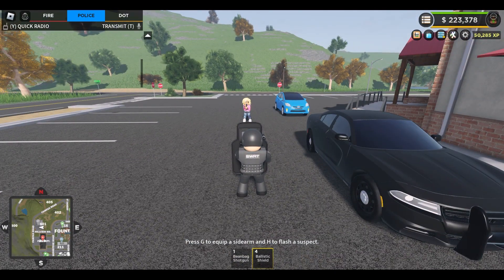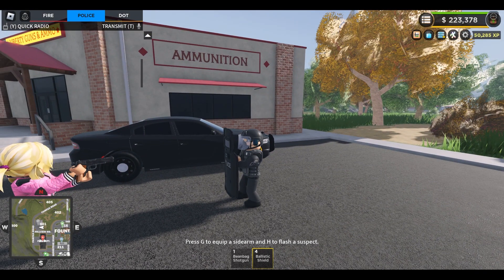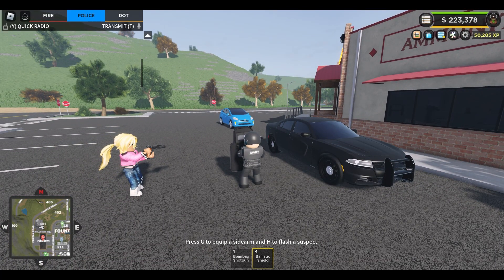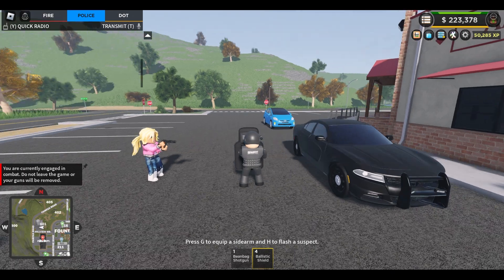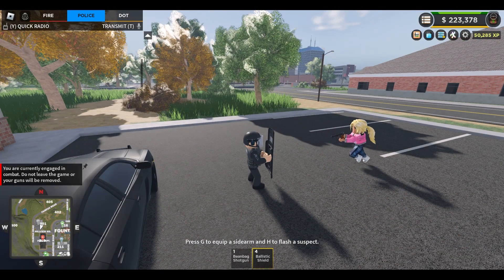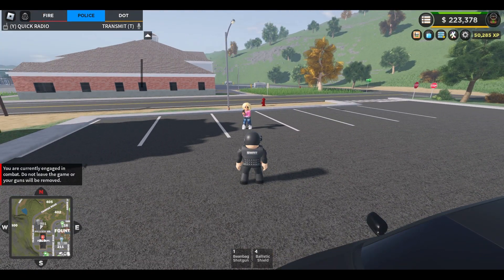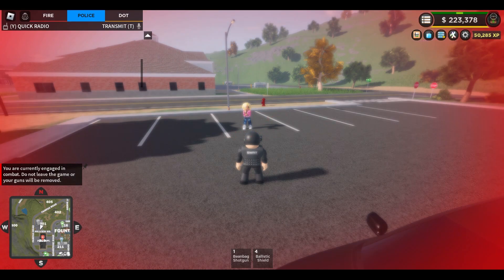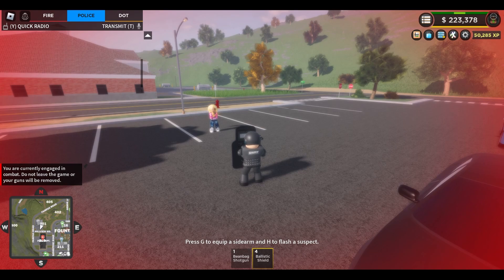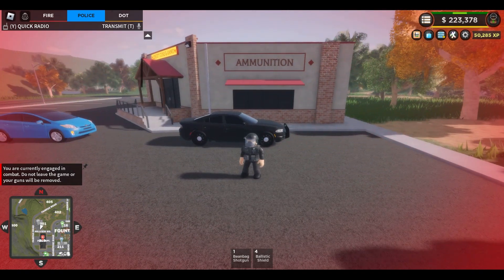Now we'll look at the ballistic shield. This blocks 100% of all bullets coming towards you. My friend is just going to shoot the shield — as you can see, not taking any damage. Watch the health bar in the right corner — it's not going down at all. They're even shooting directly at the shield and it is ineffective. It's the same with all guns; in this case she's using the M1911. However, if you are shot from the side — next to the ballistic shield — you do actually take damage, so it's always best to face the shooter head on. We also have the H key to flash, which blinds the suspect for about three seconds — a valuable time you can use to apprehend them. We've just taken an entire clip of ammunition and we're not dead, thanks to the 15% bullet damage reduction from the ballistic vest.